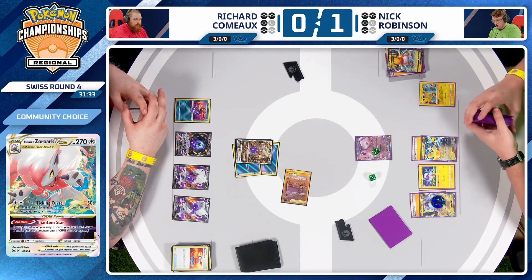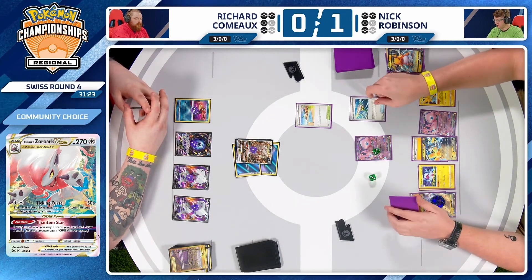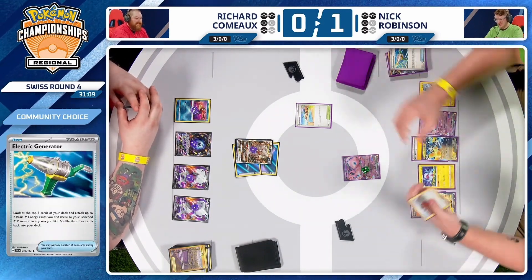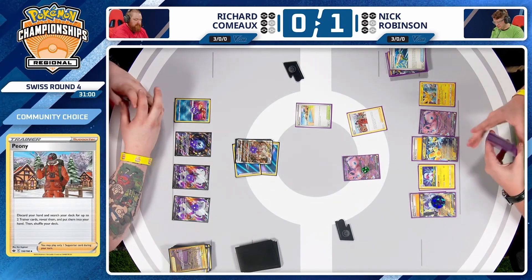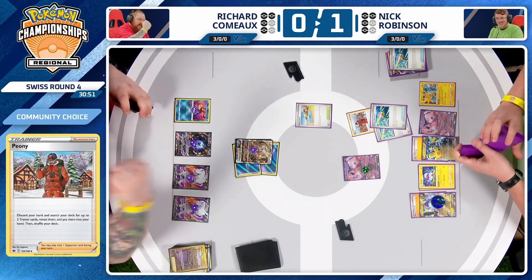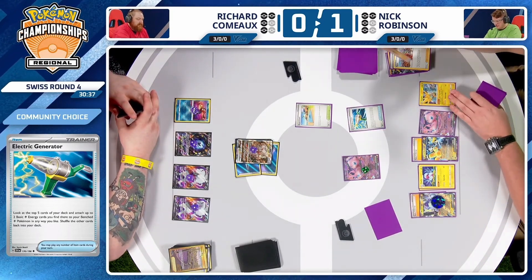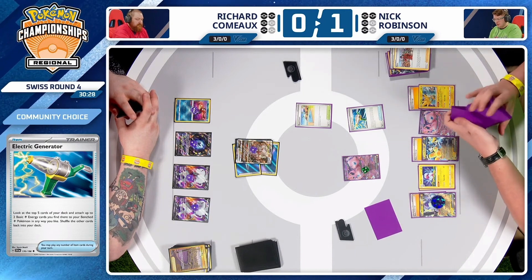If Richard does not find another V-Star, Nick can play Escape Rope next turn to get this Zoroark with 260 HP remaining out of the active spot and bring up something else he can take two prizes on — be it one of the Zoroarks, Lumineon, or the Radiant Greninja with Iron Hands. Richard using both Damage Pumps to heal up the Hisuian Zoroark Vs — just one more damage left on each. Nick quickly promoting that Mew EX, also has Beach Court in hand.